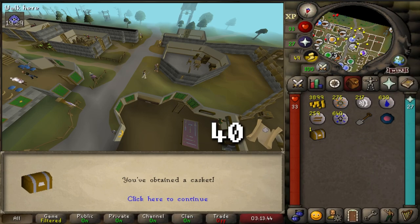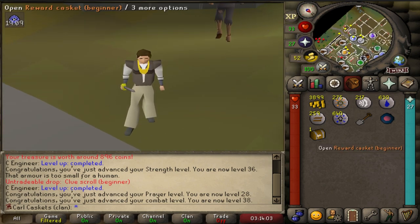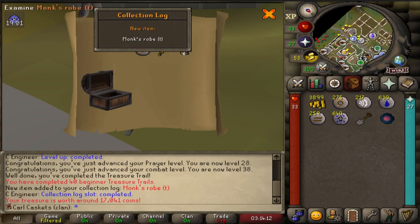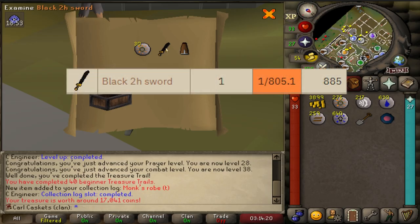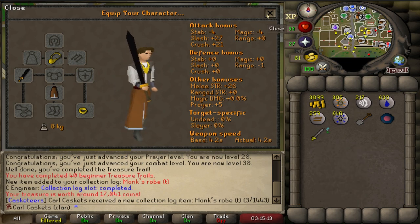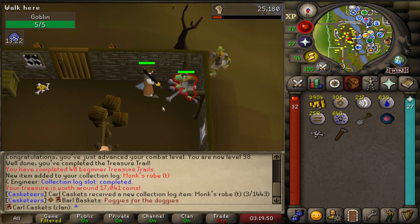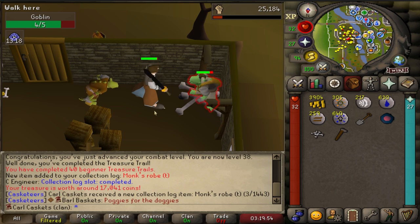Number 40 - it was a one-step Charlie the Tramp clue with no unique steps. No unique loot either? No way - I actually got it! Black 2H sword - that's really freaking rare. Well, I gotta try it out. Black 2H is so cool but it's just so slow. I'll probably use it until I get my next clue.